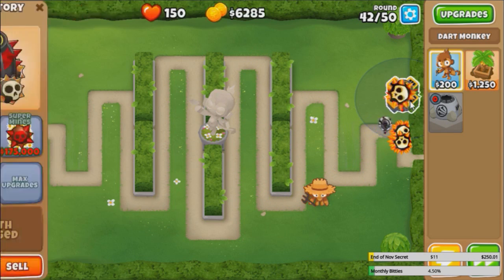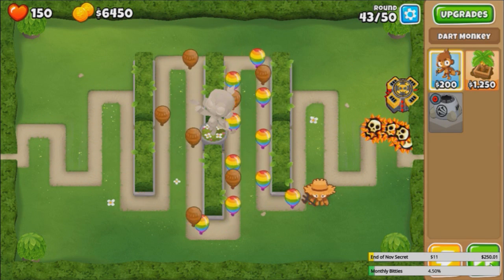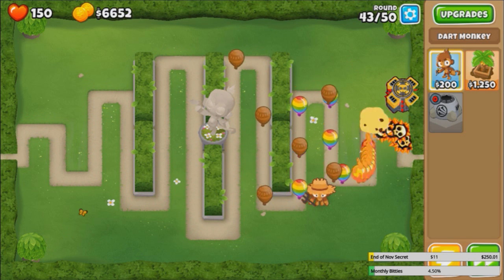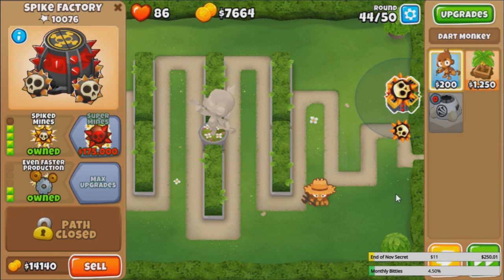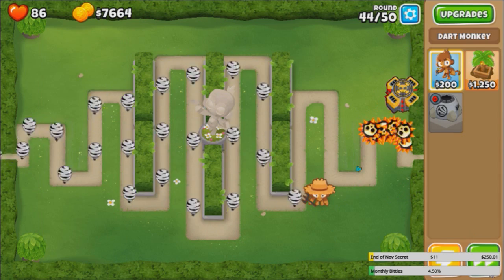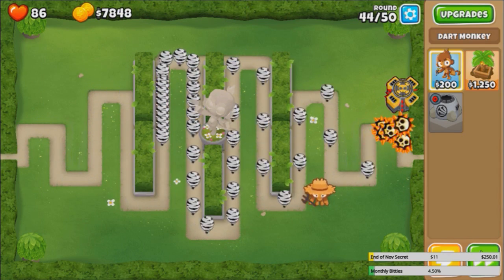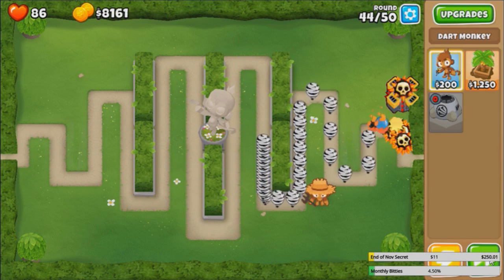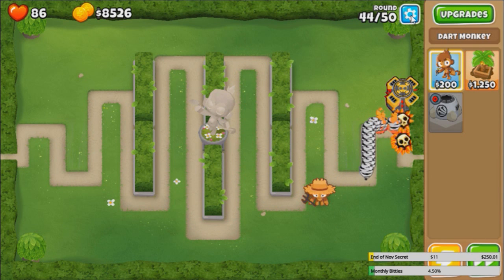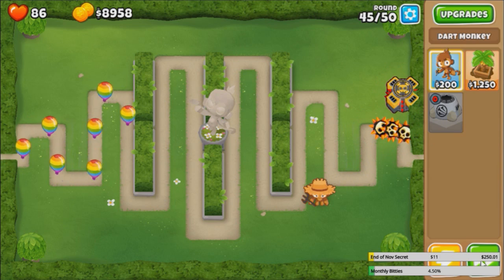Spike mines are supposed to be good versus grouped bloons, but apparently a massive regen farm, or a mini regen farm, gets through it. Please tell me you can solo 43. Oh no. Do we really have to pull up another dart monkey? I think so. It doesn't look like this is enough, which is very very underwhelming. Disappointed. Even 44. Come on. Yeah, this ain't gonna survive much longer.